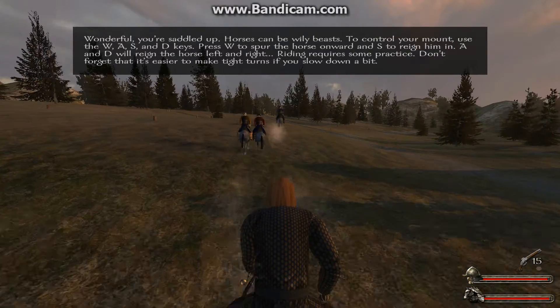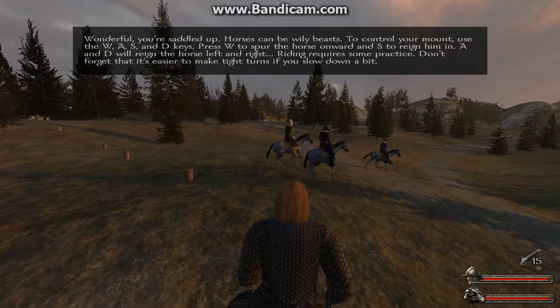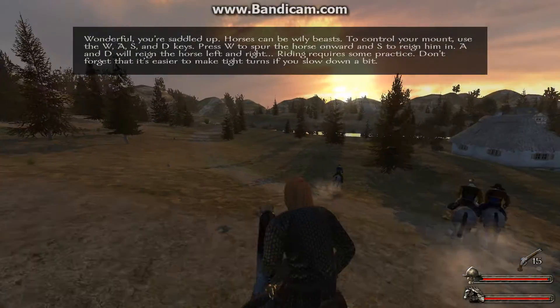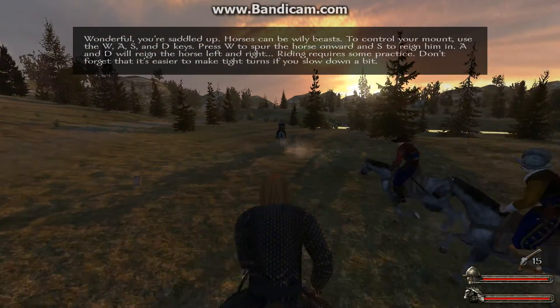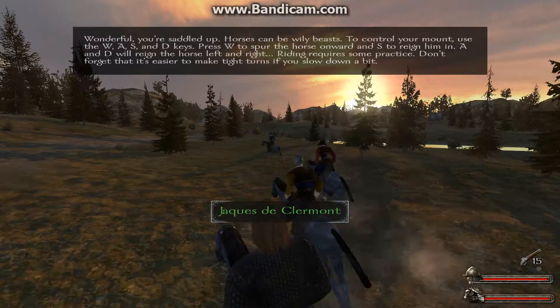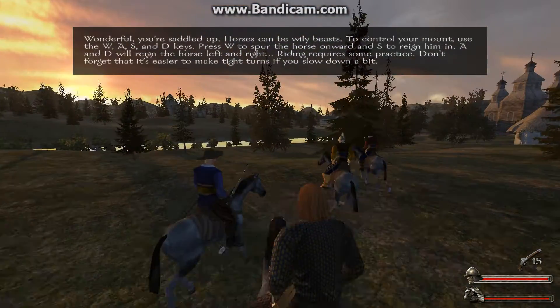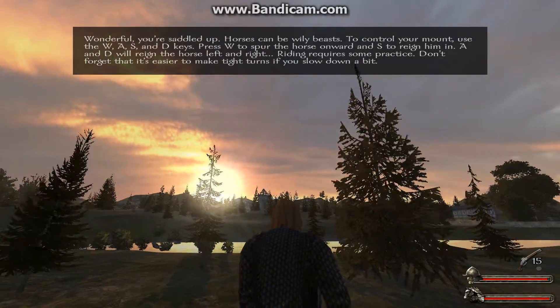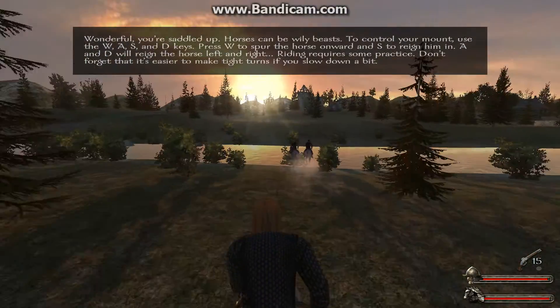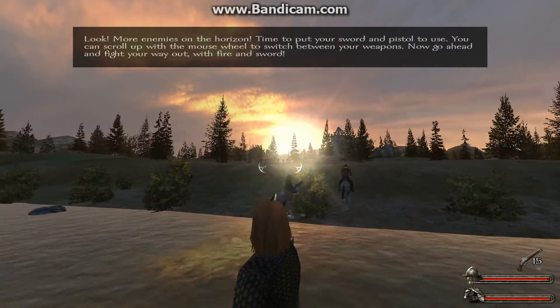You're saddled up! Horses can be wily beasts. To control your mount, use the W, A, S, and D keys. Press W to spur the horse onward and S to rein him in. A and D will steer the horse left and right. Riding requires some practice — it's easier to make tight turns if you slow down a bit. The narrator here will explain everything.